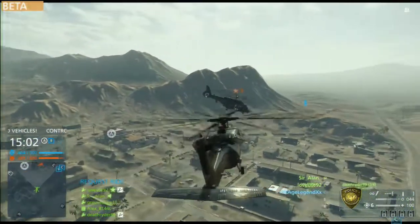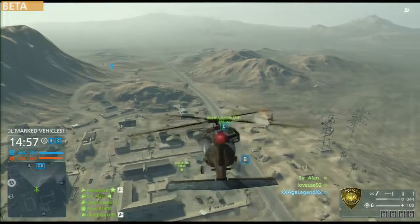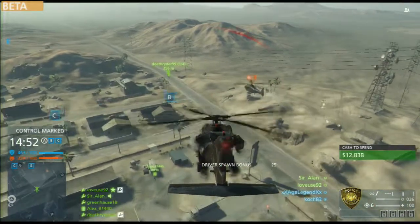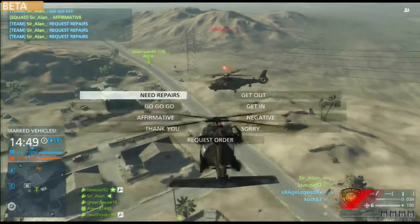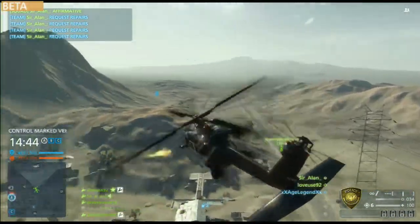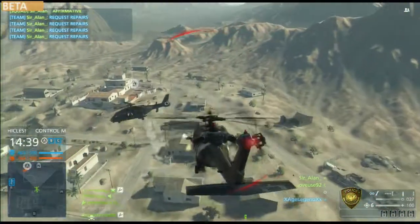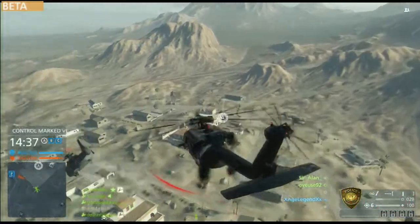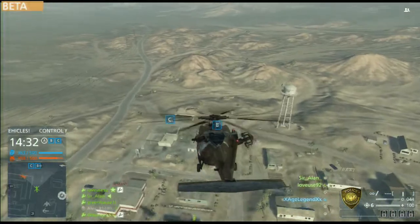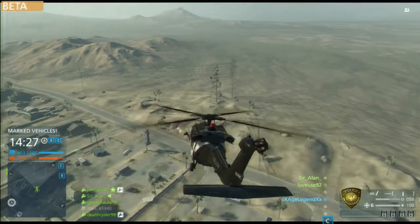Even though people can use the helicopter as a spawn point, I don't think they do it enough. I'm always trying to be in pursuit. Nobody ever really spawns in it, but maybe that's just because it's the beta and people are still learning. One of the things I try to do as a pilot is position myself at the vehicle spawn locations when there's a new car in play, because that's the whole point of the game mode — to capture the cars — and if I can help my team get there quicker, then that's great.